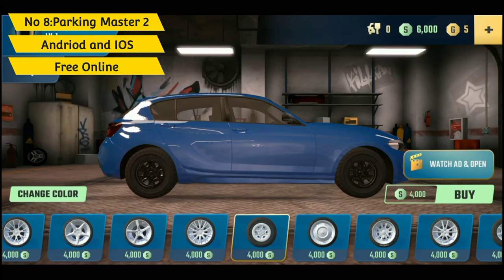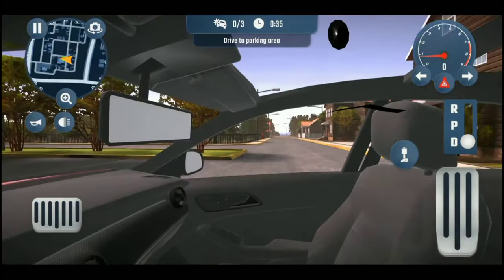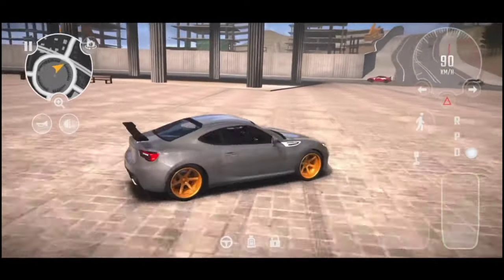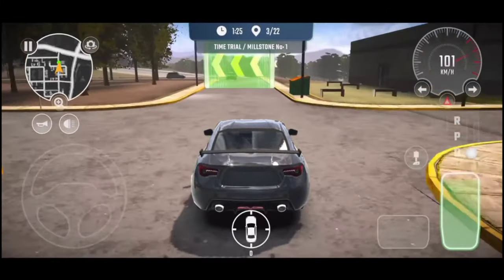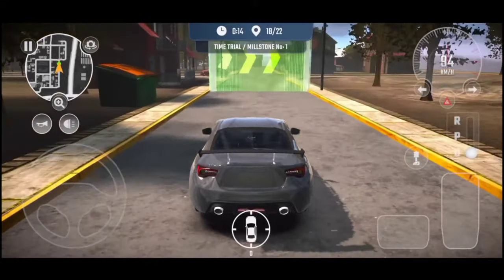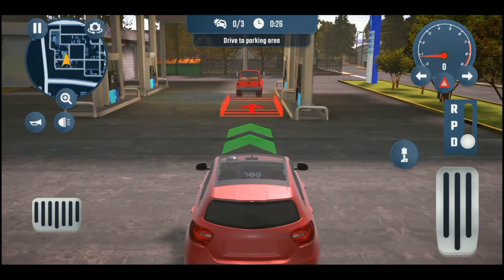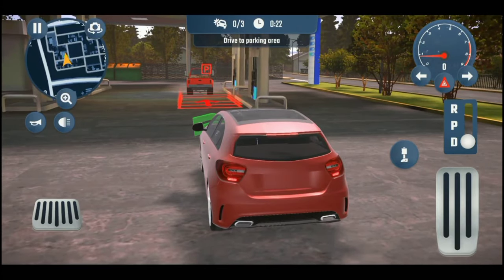Number 8: Parking Master Multiplayer 2 — an open world multiplayer racing game with really good graphics. You drive your car around a big open world environment filled with missions to complete, events, and multiplayer action. Try over 120 drawings of cars, experience beautiful scenery, epic races, and masterful drifting. You can also leave your car and take a stroll. The controls of the vehicle feel smooth enough, you can view the car from multiple angles, and the tuning feels fun and free. It's just a perfect game for racing game fans.